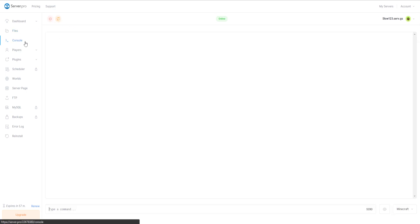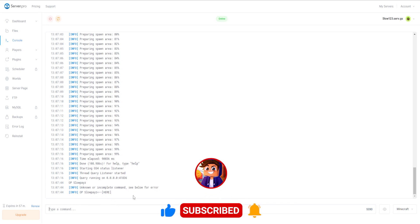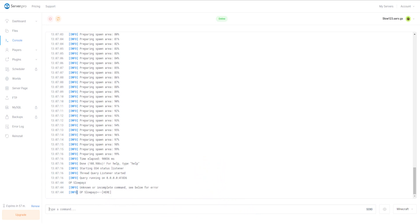Clicking on Console, you've got the console in here with all the default output. You don't need to do anything here unless you want to op your Minecraft profile. To op your Minecraft character, type 'op' followed by your Minecraft gamertag. At the moment I'm not logged into my Minecraft server so it's not working yet — I'll do that later and show you.